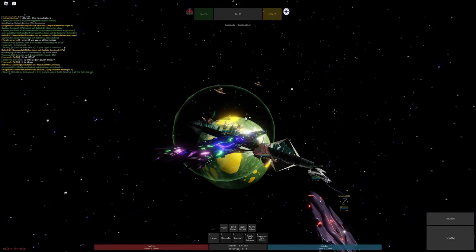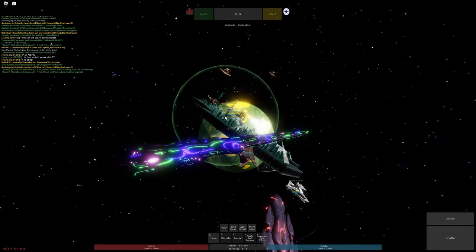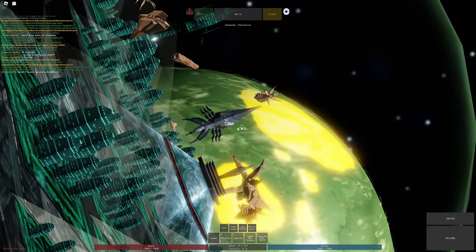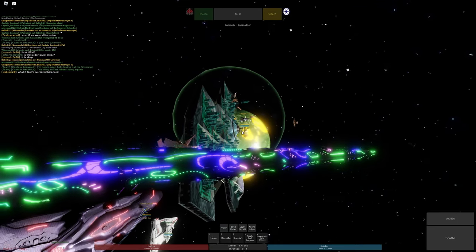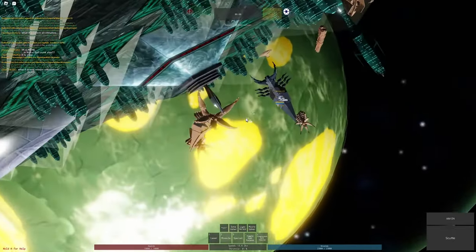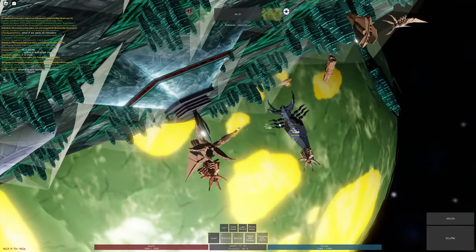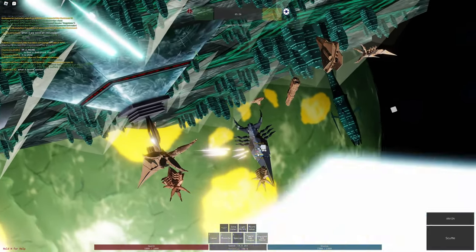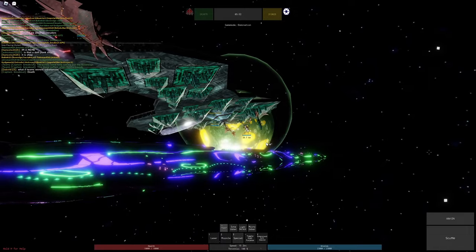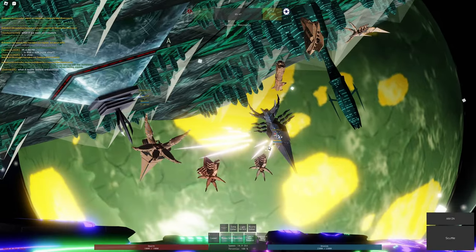Another control is camera lock, toggled with the comma key. It locks your camera onto a selected target, allowing you to keep focus while still maneuvering. This is useful when you have a lot of manually aimed weapons — turn on camera lock, fire away, and maintain lock on the target while still moving around.